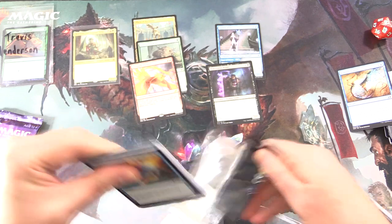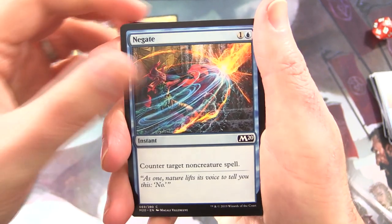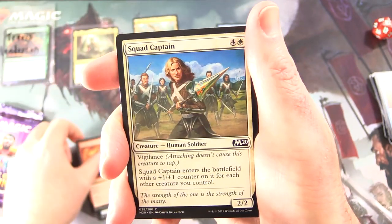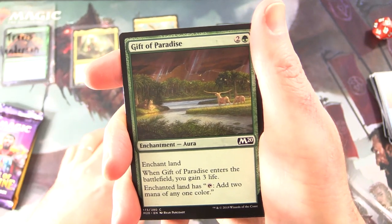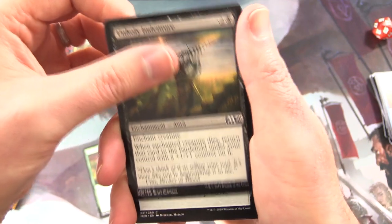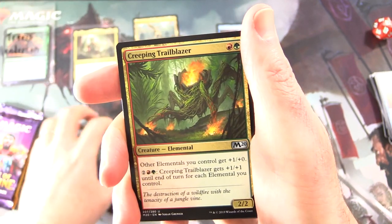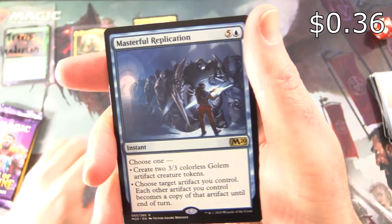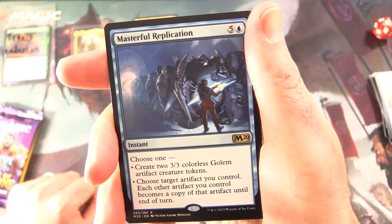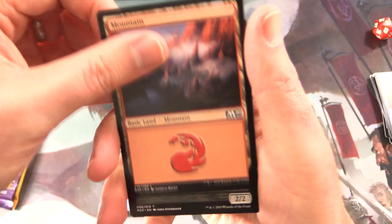Next up we have Core 2020. This one and a bunch of the other sets in this video will be rotating out of standard in another month or so. We got Negate, Reduce to Ashes, Squad Captain, Sanitarium Skeleton, Gift of Paradise, Unholy Indenture, Marauder's Axe, Sleep Paralysis, Yoke Docks, Gorging Vulture. Uncommons: Creeping Trailblazer, Renowned Weaponsmith, Scuttlemutt. And the rare is Masterful Replication — instant for six, choose one: create two 3/3 colorless Golem Artifact Creature tokens, or choose target artifact you control and each other artifact you control becomes a copy of that artifact until end of turn. And a Mountain and a Zombie Token.